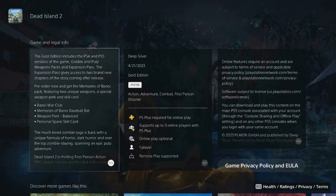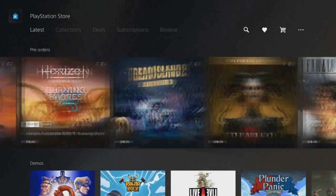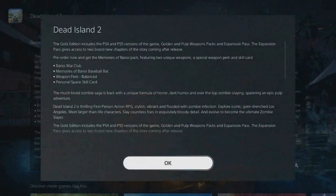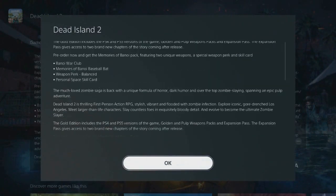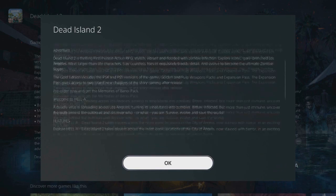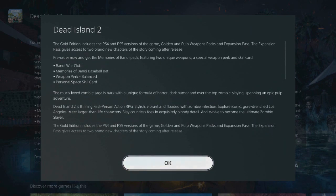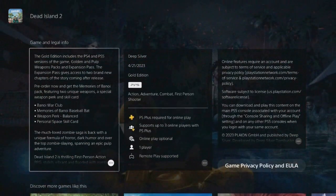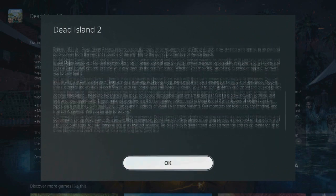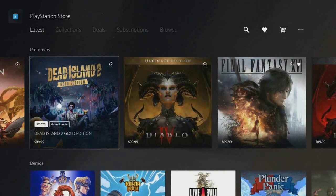Now, if you order the Gold Edition, I think it does tell you that you get to play the game like two days early or something like that. But I'm not sure about it — I don't recommend doing that because I can't guarantee that purchasing the Gold Edition will actually let you play it two days early. If you change to Australia you get to play it five days early.